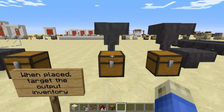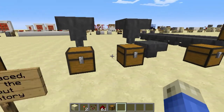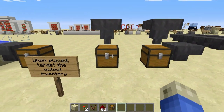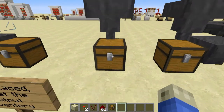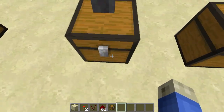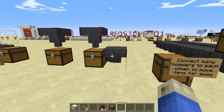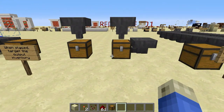When you place a hopper, you have to actually click on the face of the output you want to target. So in this case, the chest — to place it like this, I had to shift-click on the top or shift-click on the side. You can see the bottom, how it has targeted its output.